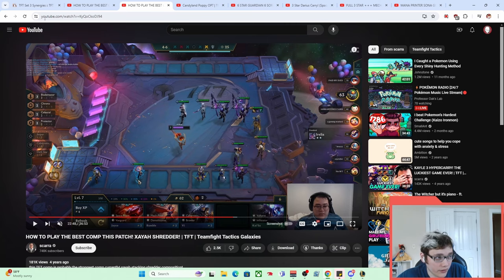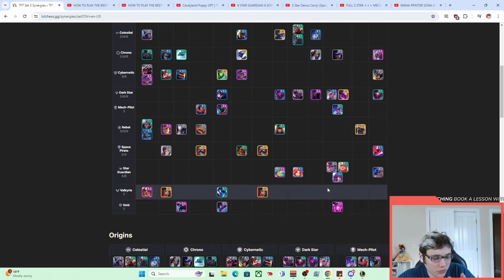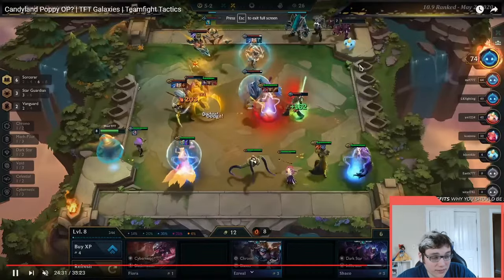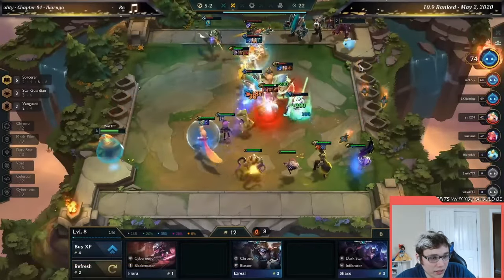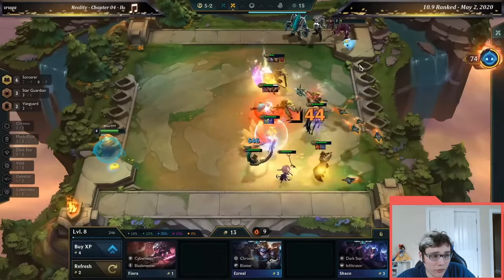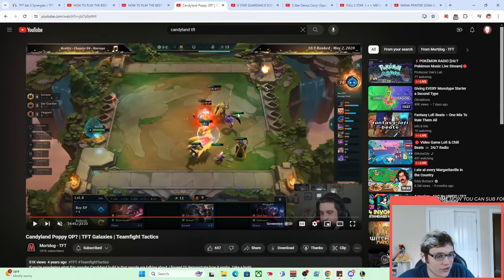The other one-cost reroll comp that went along with it was called Candyland. Candyland was another one-cost reroll comp played around Poppy — Star Guardian Vanguard. She just tosses her shield, does some damage, and gets a shield back. Essentially, you just reroll all the AP units in the early game, and she would just be unkillable. You'd have a bunch of three-starred golden units on your board. You'd get TF, Zoe, Leona — all these one-costs. Just hit D4 — good old-fashioned hyper roll.